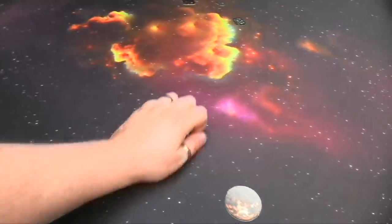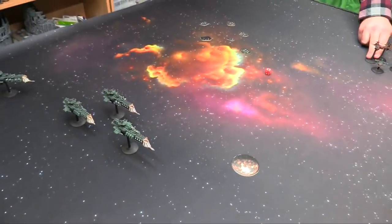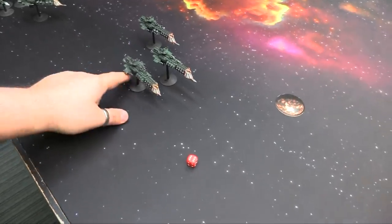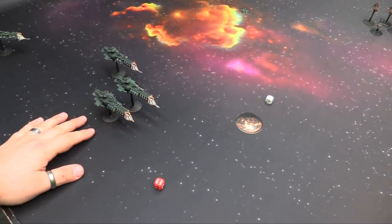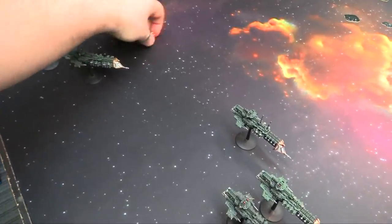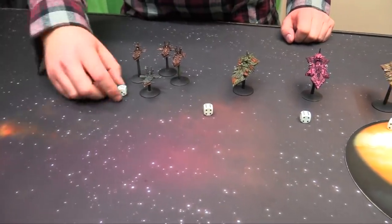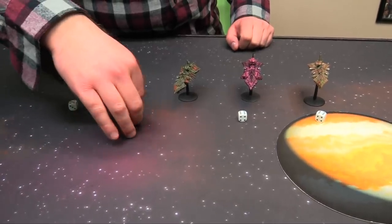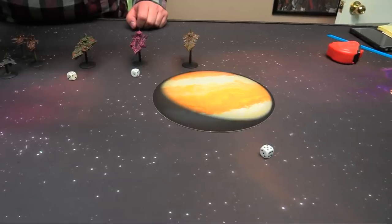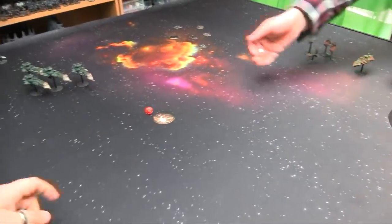Deployment roll: six to two. Let's do leadership rolls before we get going. My Mars rolls a nine — better than my fleet master, same as my fleet admiral. My Dictator gets a six. My Lunar gets an eight, my Gothic a seven, and escorts an eight. Jimmy's escorts roll an eight, his Murder a nine, his Devastation a seven but with the Warmaster it counts as nine, and the Slaughter gets an eight. Unfortunately my carrier has a brand new crew apparently.